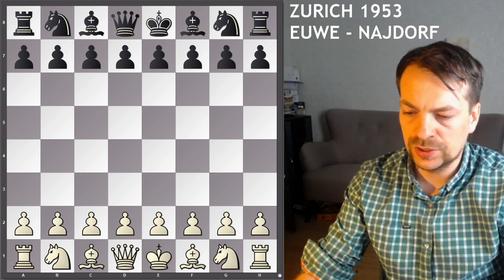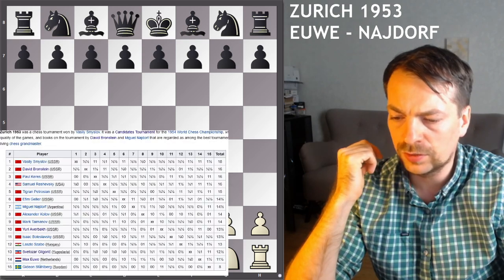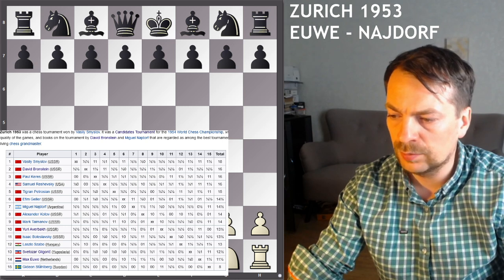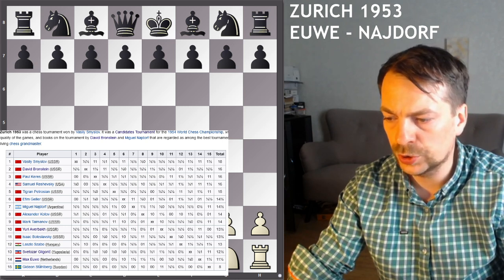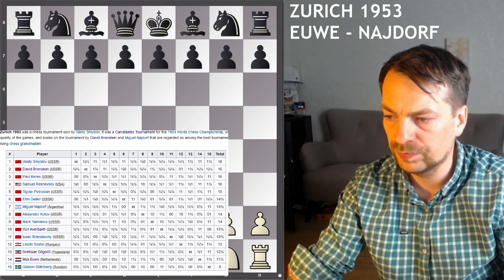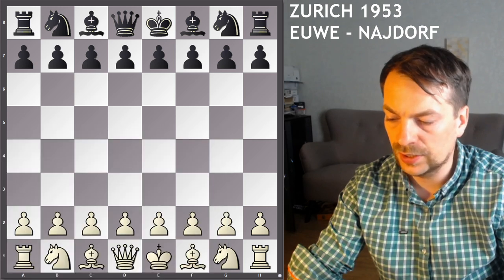Good evening, ladies and gentlemen. RapidChass here with the video of the day, and we will watch a game from the famous 1953 Zurich Candidates Tournament. Maksevich has been a veteran and he was on 14th place after 28 rounds, but still he performed a good game against rising star Miguel Neidorf, author of Neidorf's Sicilian. So let's see the game.